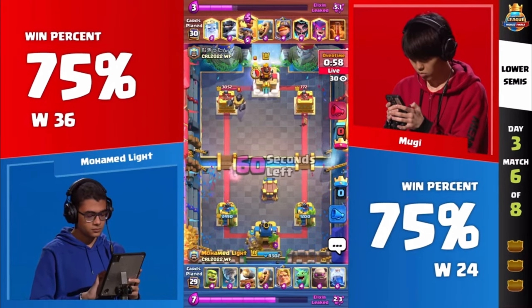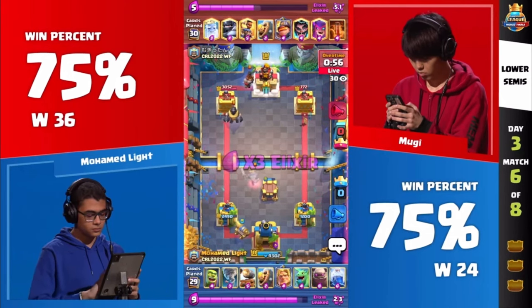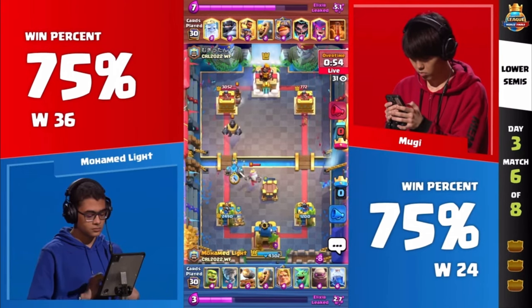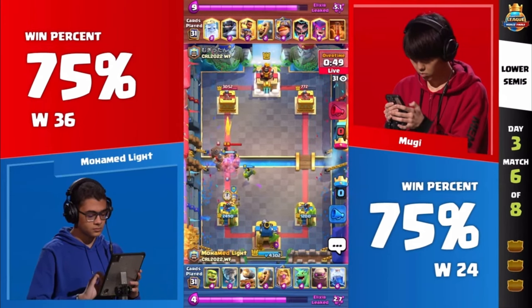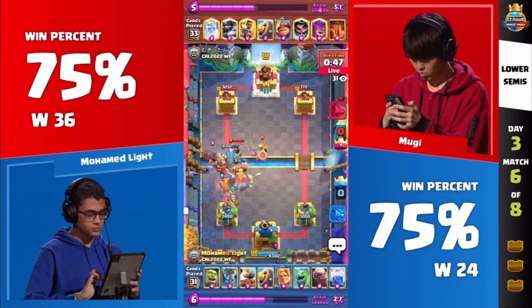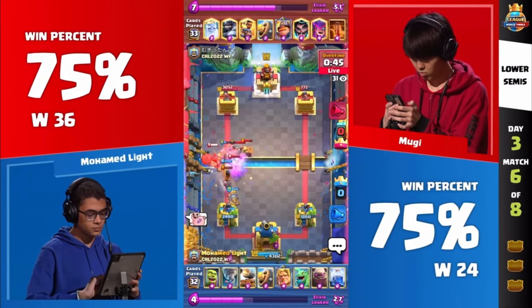Suddenly Muhammad Light roars into the lead as we get very close to our final minute — 772 to 1200. We see the Ghost cycling on the left side, we see the Mega Knight cycling on the left side. He can't go same lane — that is so dangerous and such a good spot for Moe. And Moe just says, hey fine, I'll play you in this lane now. I have the advantage on that side — you're not going to get past me here. Golden Knight, Cannon Cart — everything trying to push all this together.